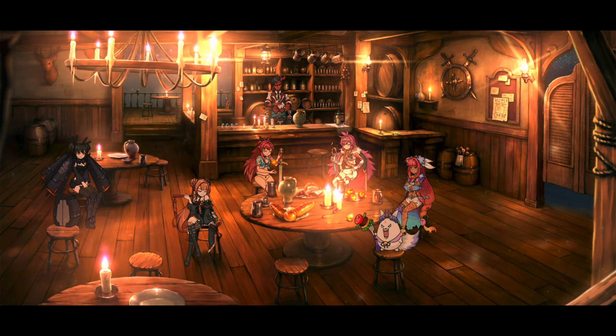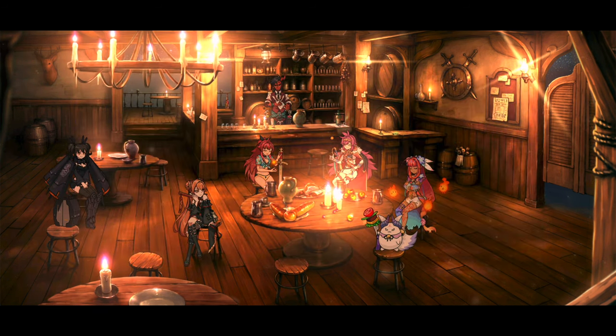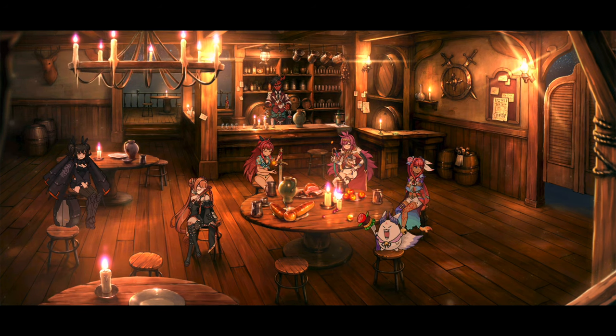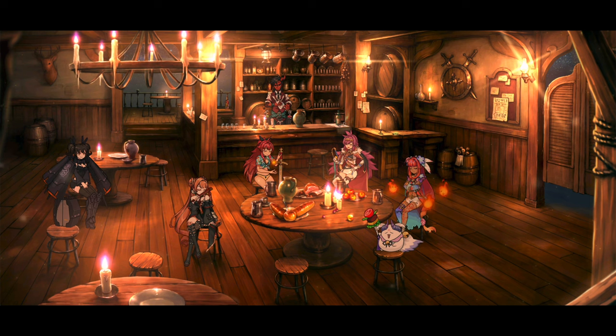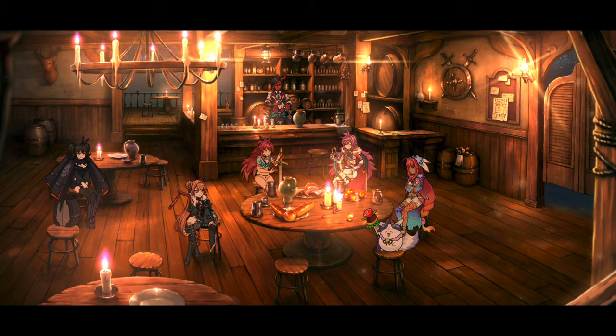Here we're going to discuss the differences between Hunt and Unrecorded History during a buff event, so you can make an informed decision on where to farm based on your needs. First we'll cover some basics. I'm going to be comparing Banshee 13 because it's my fastest hunt and it's a 100% success rate for me. I can clear Banshee 13 in about 35-36 seconds with the speed boost, and counting the five second countdown timer and loading screens it's about 45 seconds per run, which lets me do about 80 runs per hour.